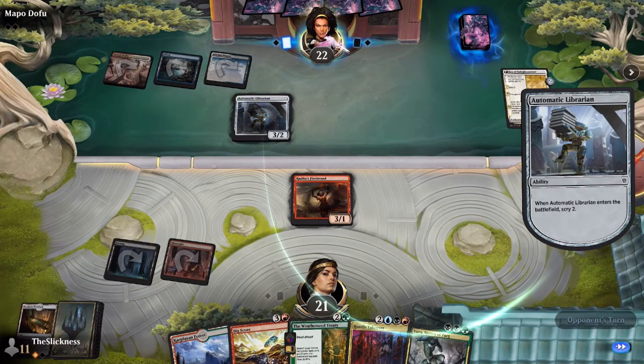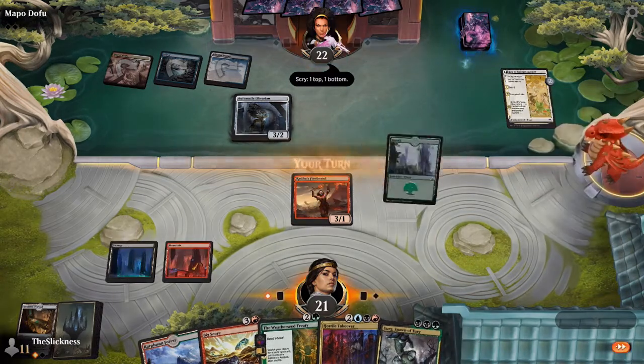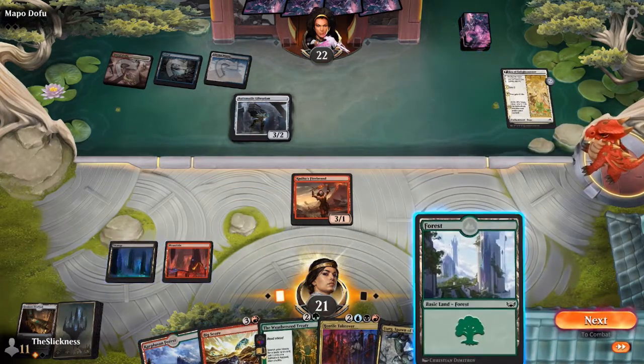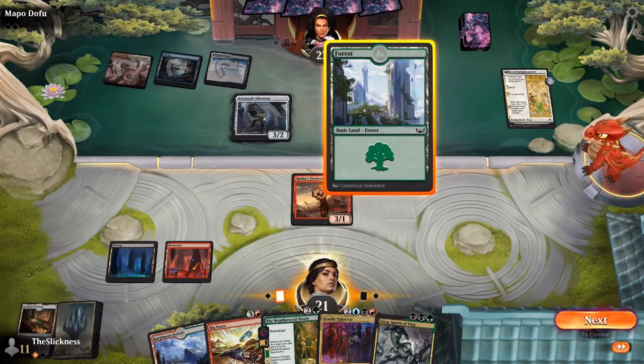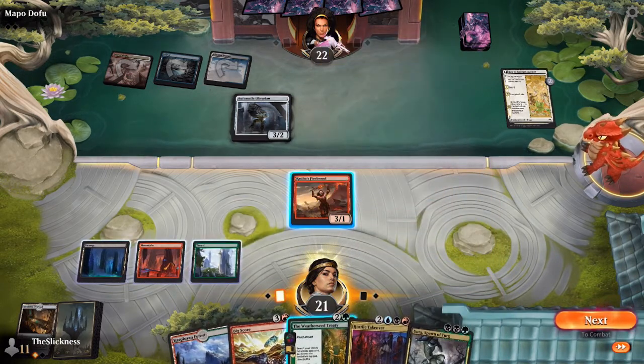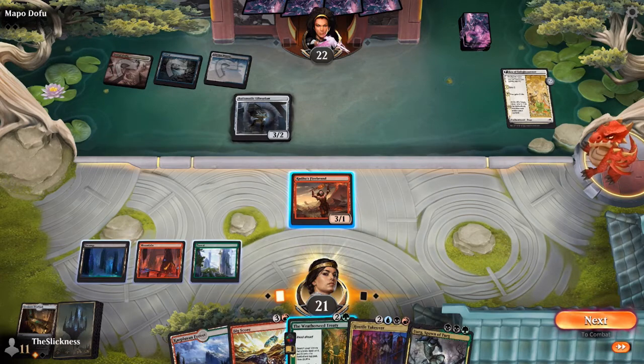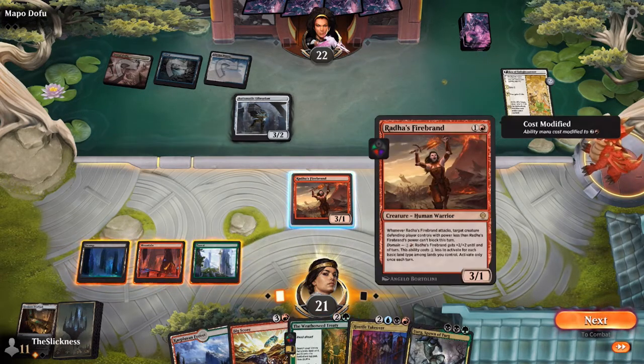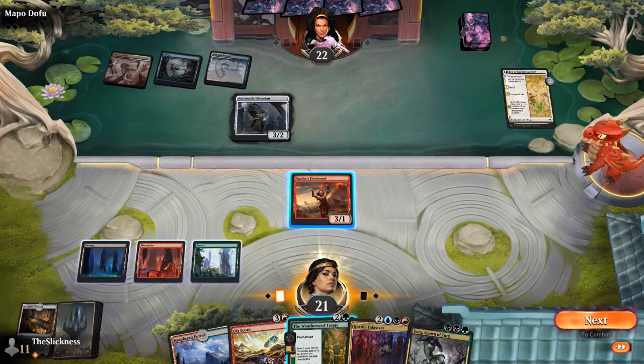Andrew hasn't been fully covered — he played a two-drop that scries two into a three-drop that scries two, put a good dog on top. In hand he has another land, a Geyser, a Golden-Tail Disciple, and another Era of Enlightenment. Not heavy on power, but his creatures will find him things to do. Radha's Firebrand cannot attack profitably into the Librarian — it would just be a trade.